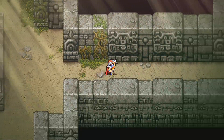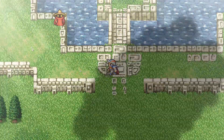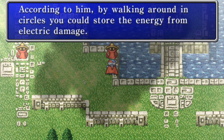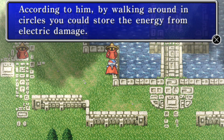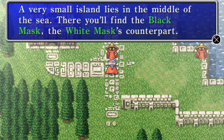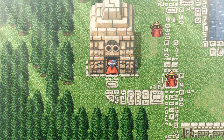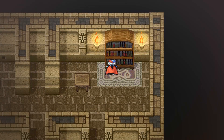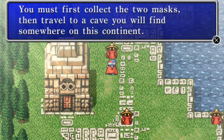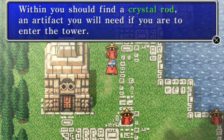There's nothing else we can do here for now — we need the black mask, and I think one other item as well. A very small island lies in the middle of the sea; there you'll find the black mask, the white mask's counterpart. That's probably what's on Tropical Island. Minwoo may live here — he is a wizard, a white wizard. We must collect the two masks, then travel to a cave on this continent to find a crystal rod, an artifact needed to enter the tower.